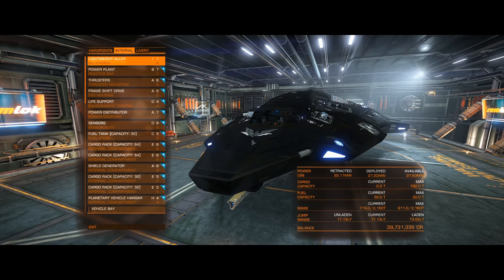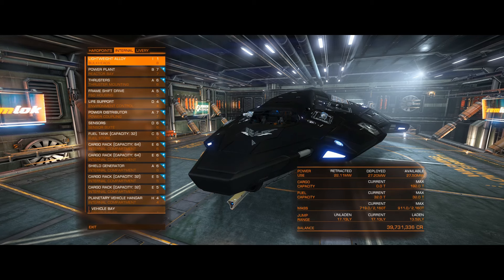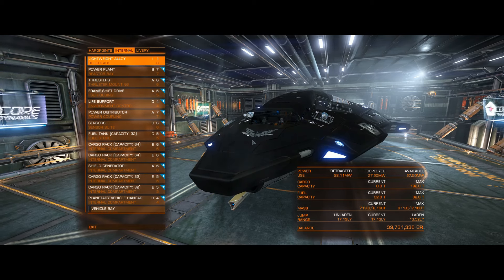So I decided to go ahead and melted all my ships down. This is really the ship that I wanted the most, because the way I've got it set up right now it carries 192 tons, as you can see there in the capacity.